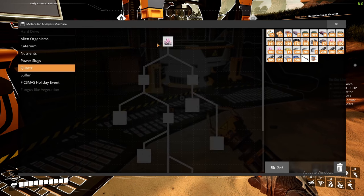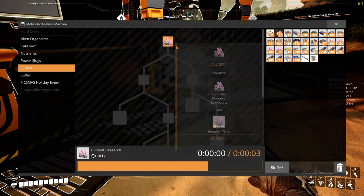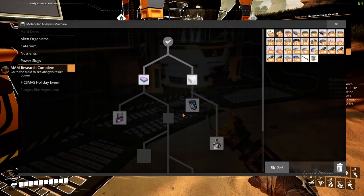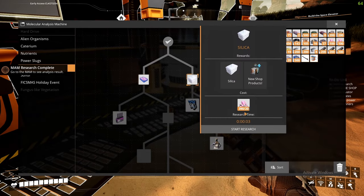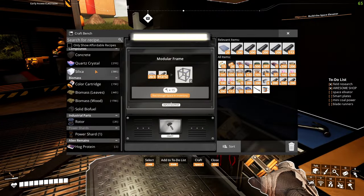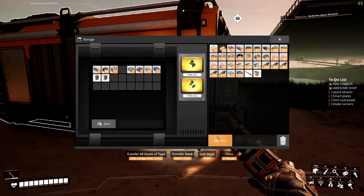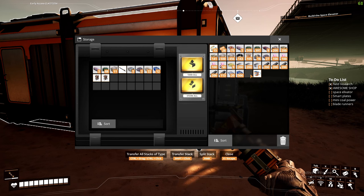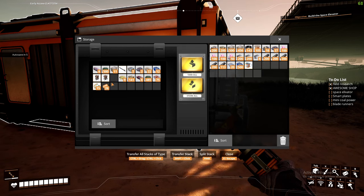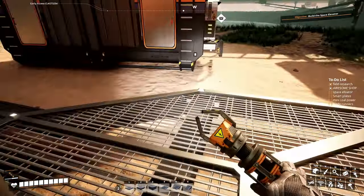Now that we're back, we have some quartz. We need 10 to unlock quartz research, and then I need to unlock silica which is going to cost 20. Our main objective: let's get the silica made — we can make 500 — so we can get our blade runners. We definitely need the blade runners. I'll put some things away, but I always need to have a coffee and I always need berries.